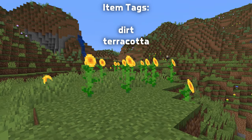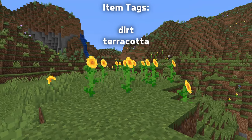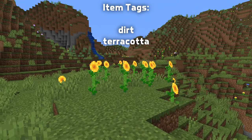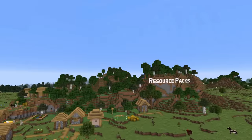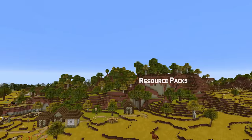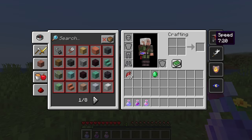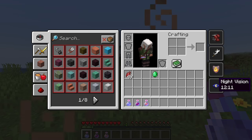There are also two new item tags in this version: collection tags for Dirt and Terracotta, both mirroring the contents of the block tags with the same names. In resource pack news, there's a new sprite in the inventory.png UI file for the thin layout version of the effects list in the inventory.